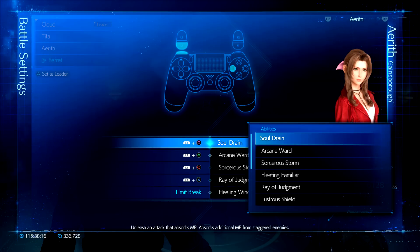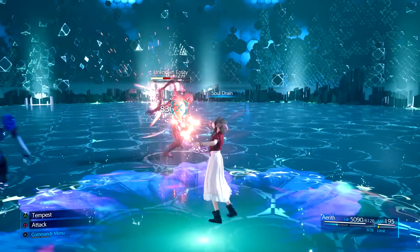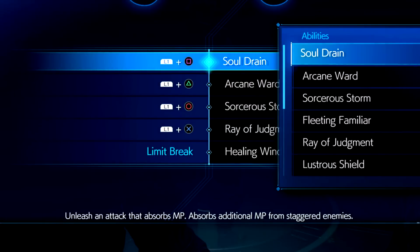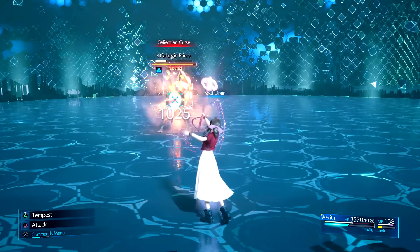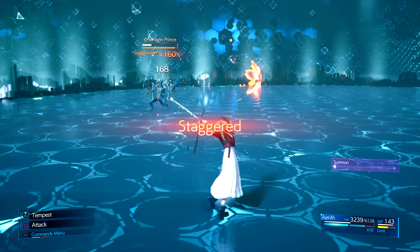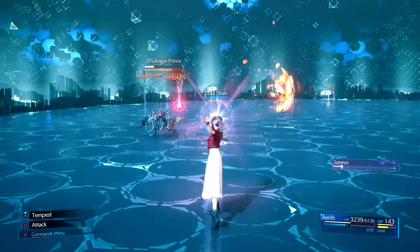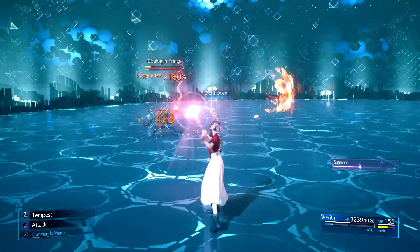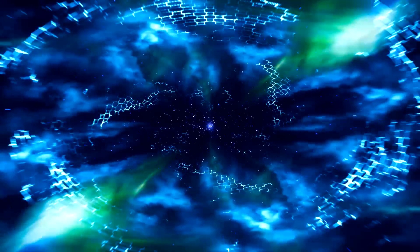Aerith's default ability already known by her is called Soul Drain. This move is an attack which can interrupt certain enemies casting spells. But the secondary effect allows the ability to drain and give Aerith some MP from that enemy. The damage you get from this is solid overall and the MP regain is absolutely valuable especially on a hard mode playthrough. Normally this move can regain a decent amount of MP — about 5 or 7 depending on the enemy. But if the enemy is staggered, you can now recover a crazy amount of MP at over 20. Very valuable move for Aerith, especially on hard mode. If you are struggling for MP in hard mode, get those enemies staggered and use this move as much as possible.